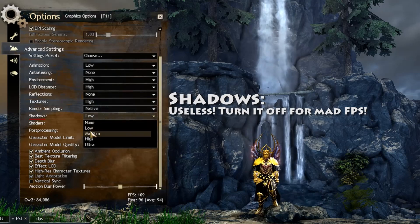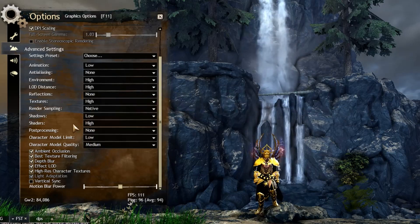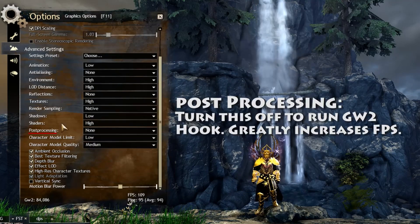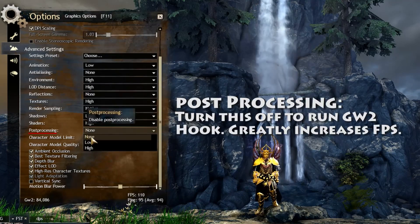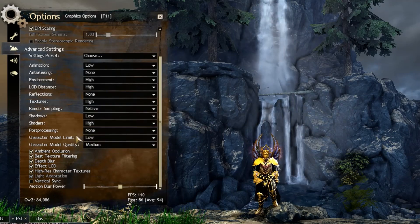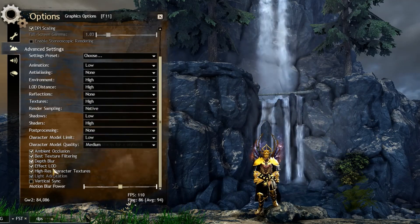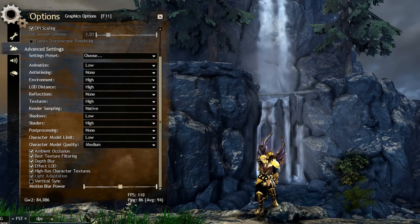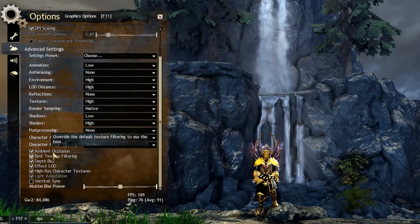Shadows — we don't need this either. And shaders — we set this to high, again required by Guild Wars 2 Hook. Post-processing: we're also going to turn this off to run Guild Wars 2 Hook. We've already covered model limit and quality, and the rest of the settings — I've seen no real FPS difference, but it could be different for you. Besides vertical sync — we turn that off.